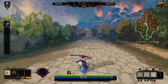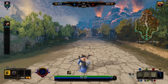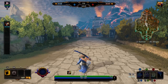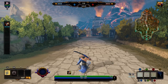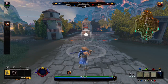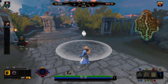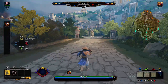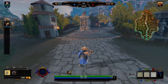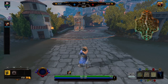You can also put one ward right at the top of mid lane. The reason is that if you're not in lane and the other team is standing there clearing the wave, your minions are all the way back down the lane so you won't have vision of them. With a ward there, you will see them, and if they go right or left you'll know they're rotating and which direction they went so you can call it out.